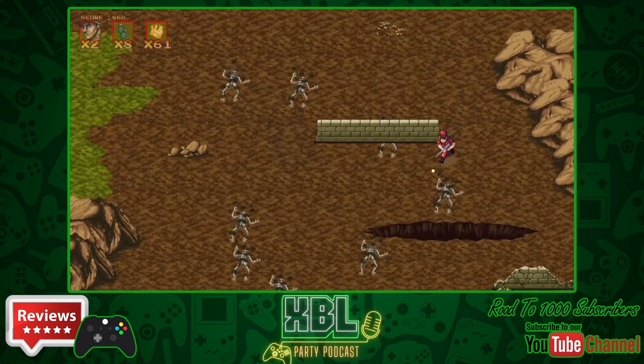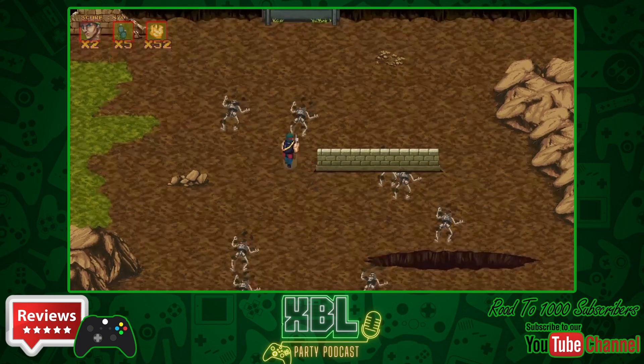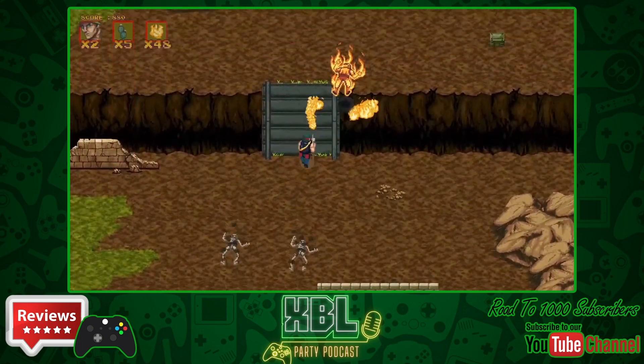To get extra health, if you take damage you can save soldiers that are tied up throughout the levels. Every one you save earns you another life.